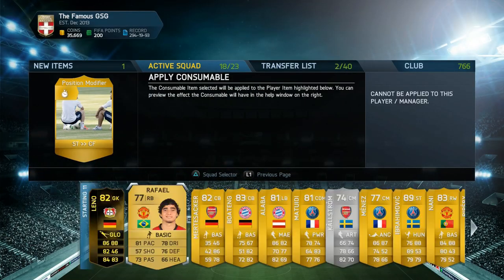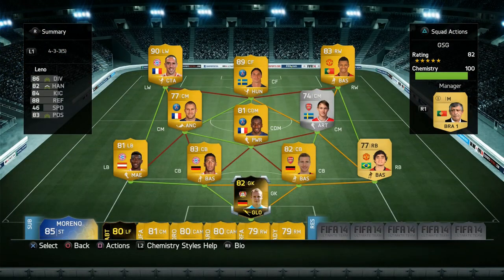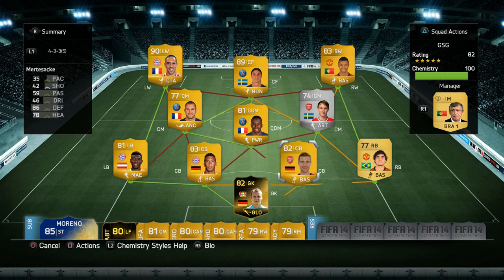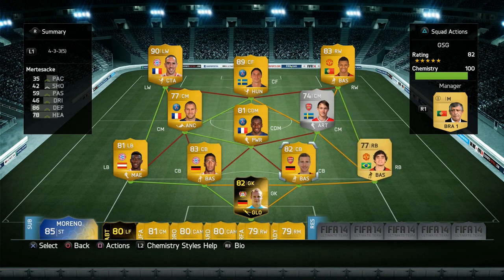One position modifier for Ribery, one for Zlatan, and that would pretty much make up the squad. So this is the team — we have the second-in-form Leno; I didn't have the coins for Neuer, I was about 5-6 thousand coins short, but he's played very well for me before. Then we have Boateng, a solid center back, and Mertesacker — very very slow but he's got good defensive stats and he's quite strong. Raphael on the right back to link up with Nani, Alaba on the left back to link up with Ribery.